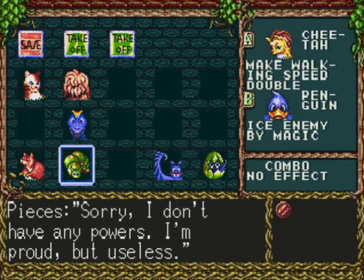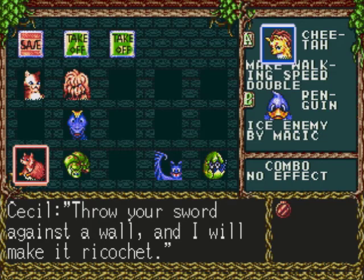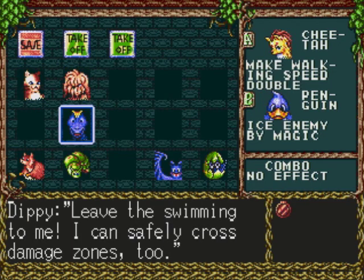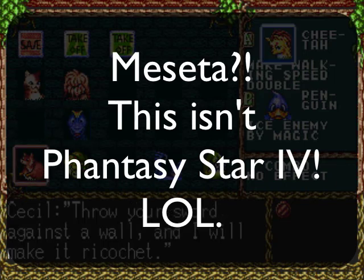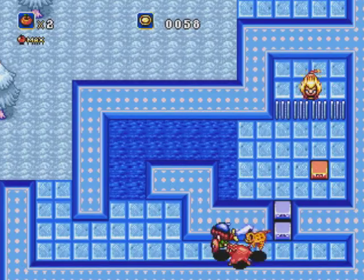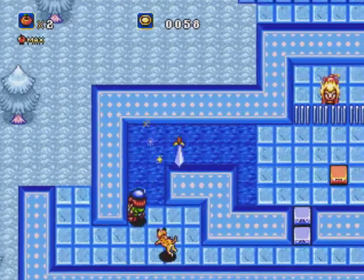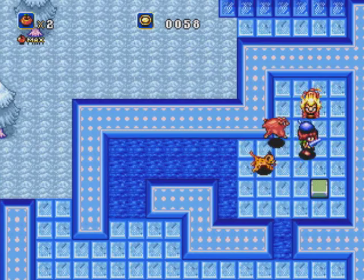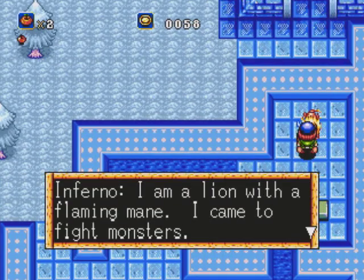Alright, so head down here and we will see a lion. I'm trying to figure out what happened to all my Meseta. I know I was at like 150, but now I'm at 58. What is this madness? Anyway, ricochet your sword around and hit that switch. Hop over and talk to Inferno the Lion.